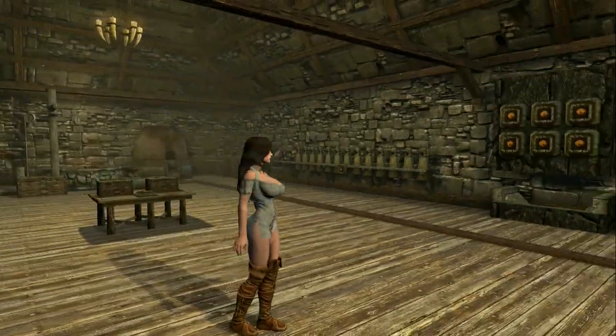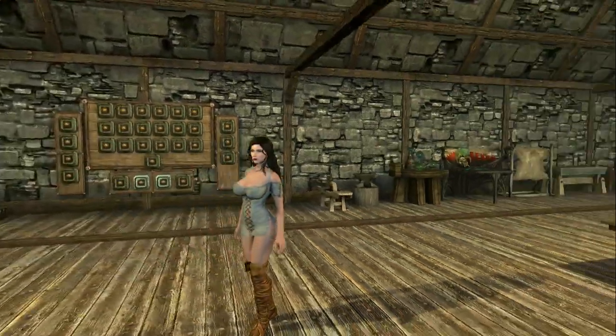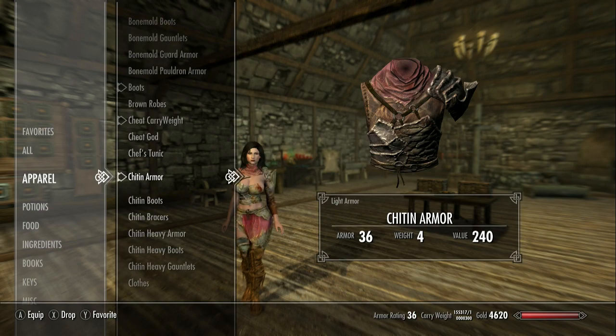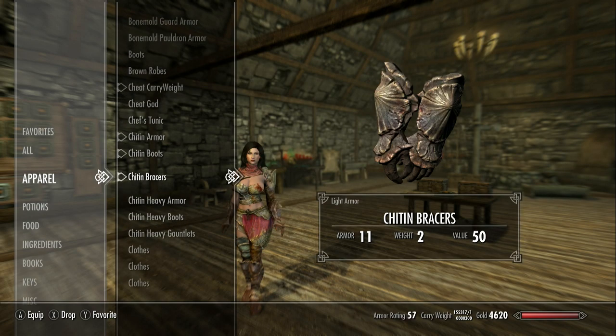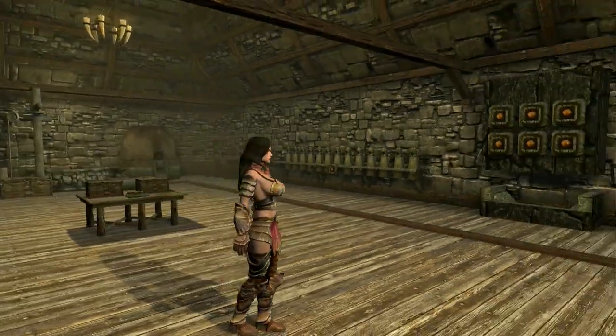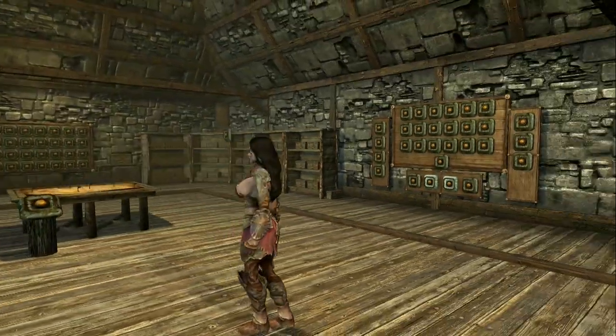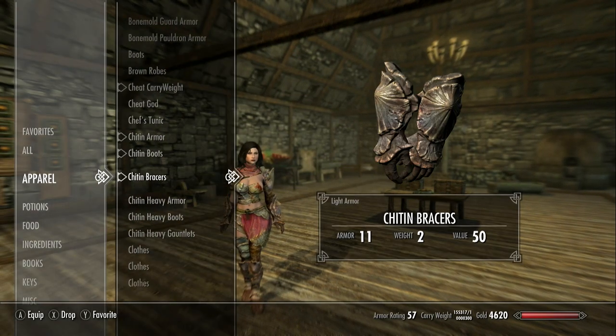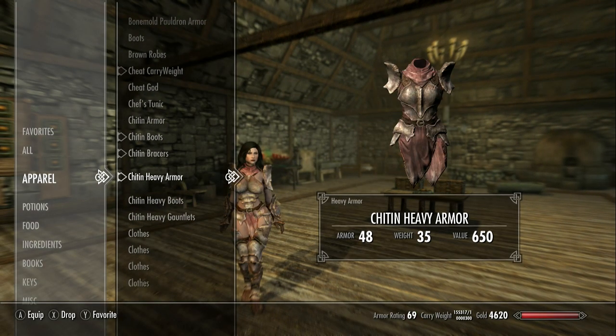This is the chef's tunic — it's similar to the barmaid's clothes. This is the chitin armor, the light version, which is pretty good. And then the heavy armor.